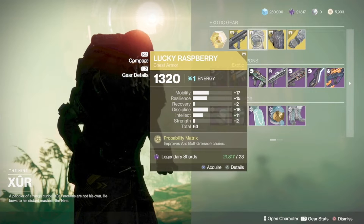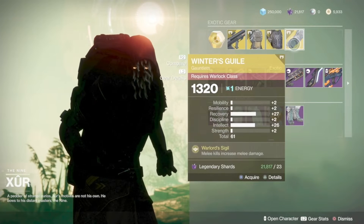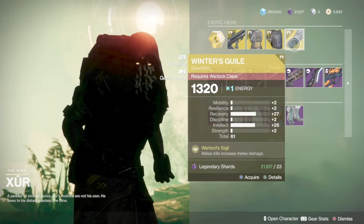He is selling Graviton Lance, Lucky Raspberry for Hunters, Mask of the Quiet One for Titans, and Winter's Guile for the Warlocks.